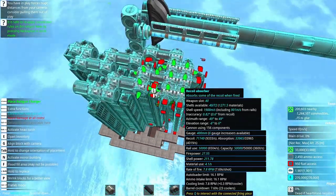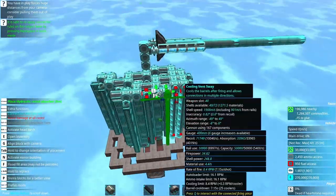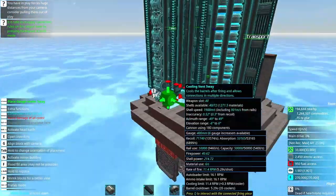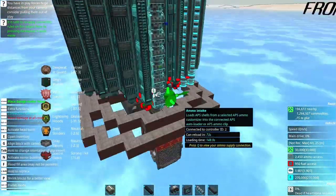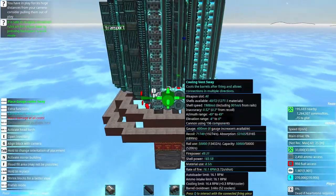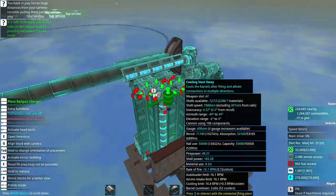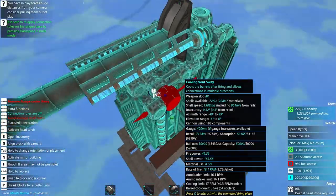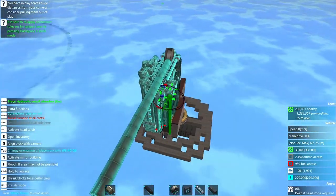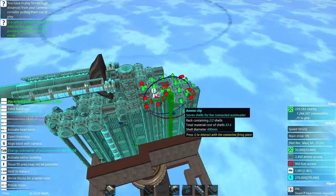Depending on the number of barrels, turret size, and whether you allow additional layers over the autoloaders, unless you do a lot of playing around with different turret sizes you'll probably have a little dead space. Even some of my better turrets have a little, and I often just throw in a bit of extra material storage or some extra surge protectors around places where EMP can actually leak in — which is usually just the turret cap itself.